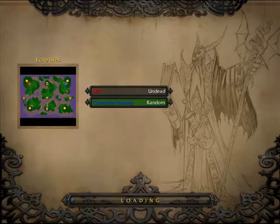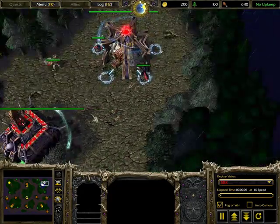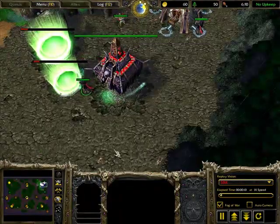Now I'm going to move on to Echo Isles two o'clock, which is easier than ten o'clock because you don't need a third Ziggurat to block your base properly. I've tried this a lot of times, trust me — it's solid.